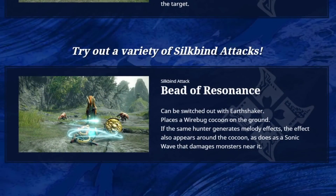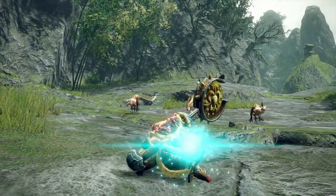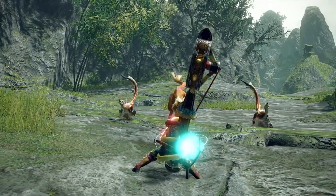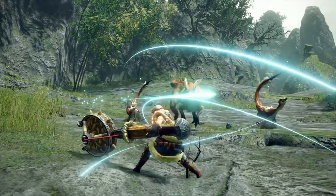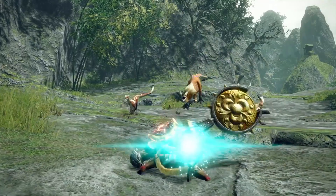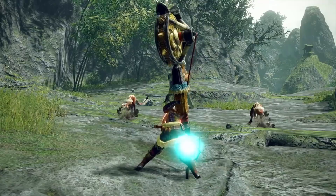Moving on to everyone's new favorite weapon, the Hunting Horn. Shown here is the new siltbind, Bead of Resonance. This is swapped out with Earthshaker — the coolest siltbind attack in Rise — so this is a tough one to lose. By placing a Wirebug cocoon on the ground, the hunter can double up the Hunting Horn melodies. The same melody you play will also appear around the cocoon, and at the same time that'll cause a sonic wave around the cocoon, dealing damage to any monster near it. A pretty interesting concept, repeating the effect of your last melody while also sending out bursts of damage. I like the concept, and I hope it works well in gameplay, but when it has to be swapped with Earthshaker — what do you think?